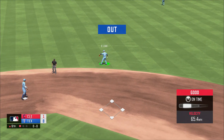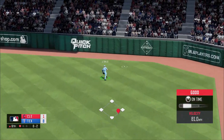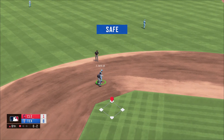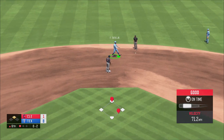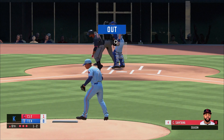That's caught for the first out. Oh, that one just gets past Freeman — Joey Gallo grabs it, throws over to second and he's just safe. Tatis with a nice dive and he's able to get Lindor for the second out. Up and in with the cutter and we struck him out.